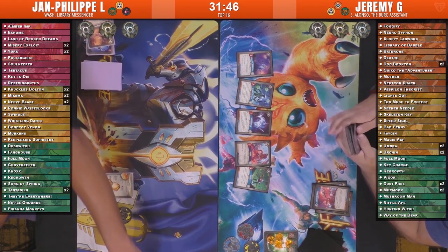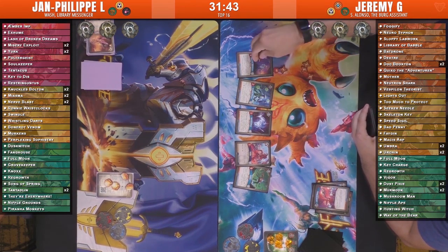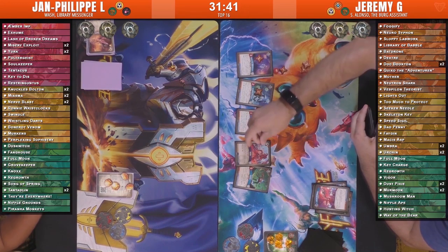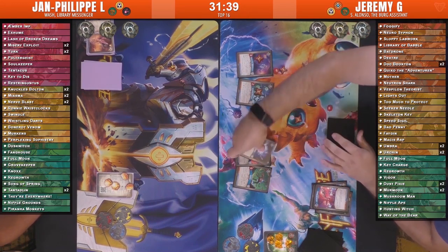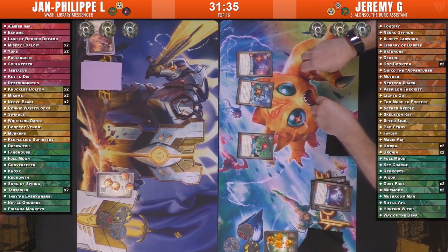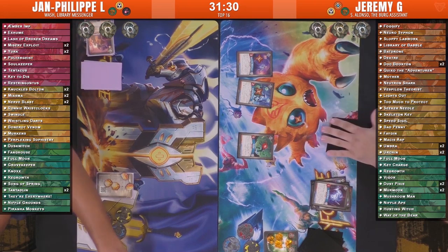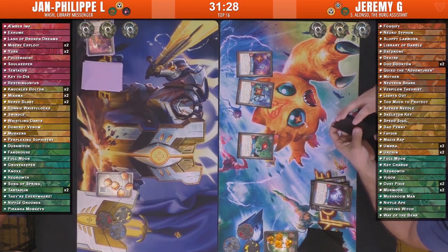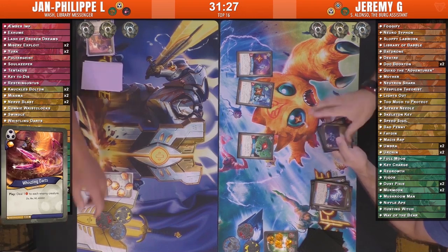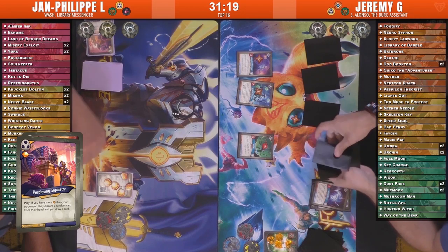I'll be curious to see if Jeremy can get his deck going, because just like the Benson deck from a previous game, he has two Dust Pixies and a Key Charge — some of that ramp and quick amber gain as well as key cheating. A Whistling Darts does one damage to everything, then we have a Perplexing Sophistry. With the Hunting Witch as well, those Dust Pixies can be even more value.